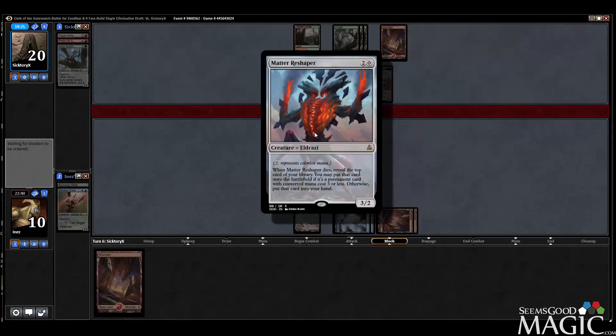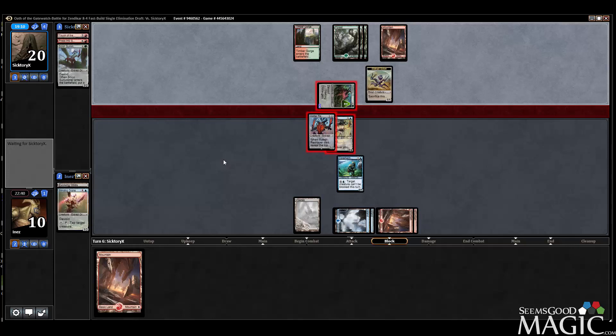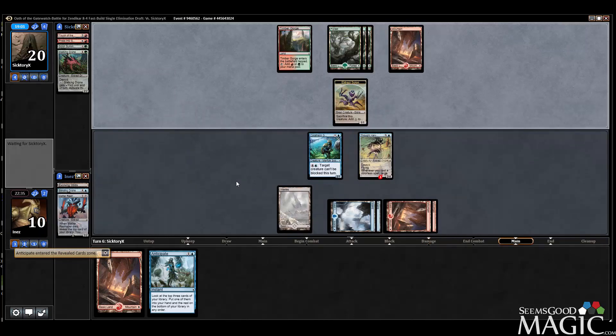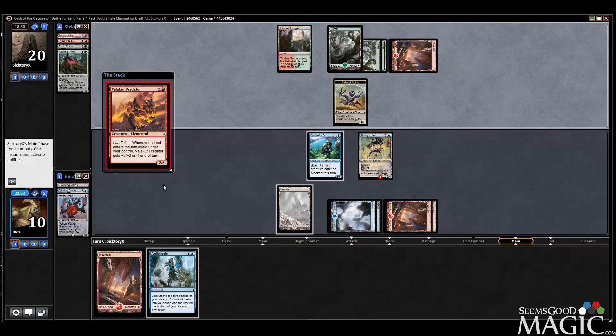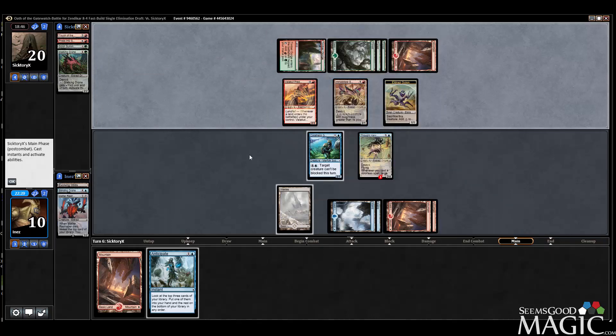Thought Harvester's fine here. Now we definitely stay back. We're double blocking — I can't deal with it later. If he's got a trick it's not good, but hopefully get something out of this Matter Reshaper. Anticipate — not bad, does something. Predator okay. Mobilizer Eldrazi — toughness greater than its power, so we can block with Guide but we can't block with Harvester. Got it.